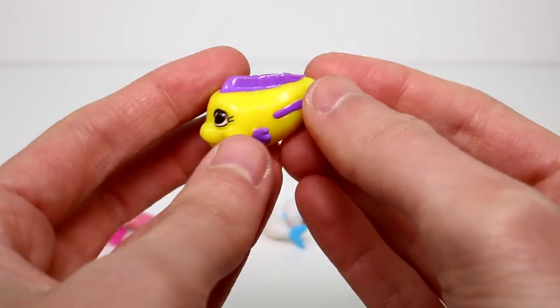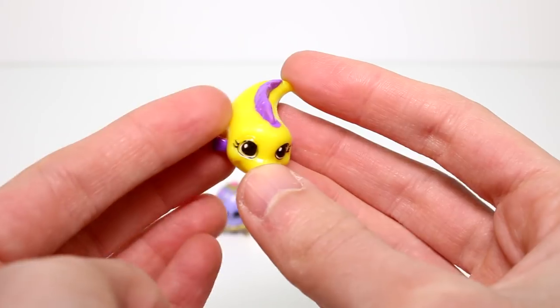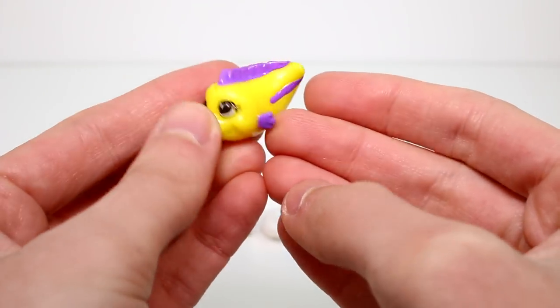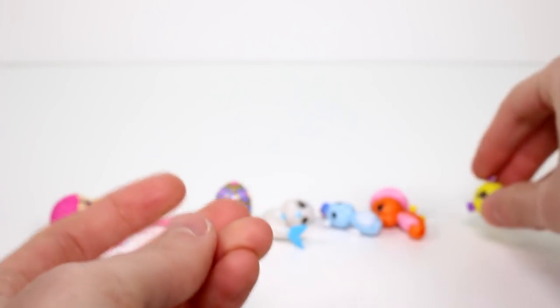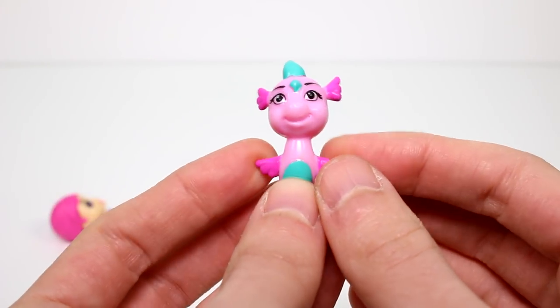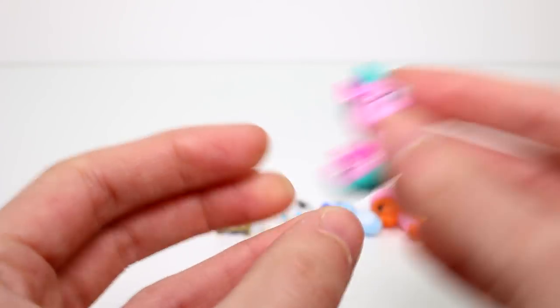Then we have this thing — is he an eel? Yeah, Electra Eel. His little back looks super eely, but he's so funny. This is actually a Common. And then we have this little friend, probably from the Canyon — this is Trejura, and this is a Common. She's very, very detailed and very cool.